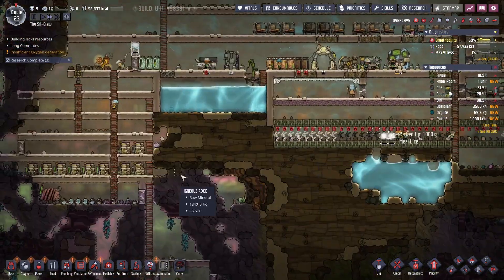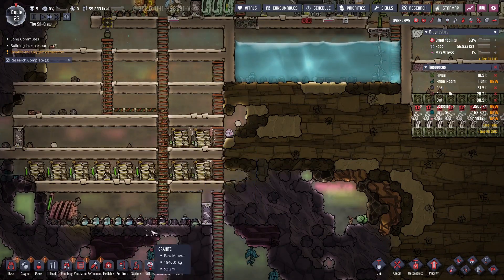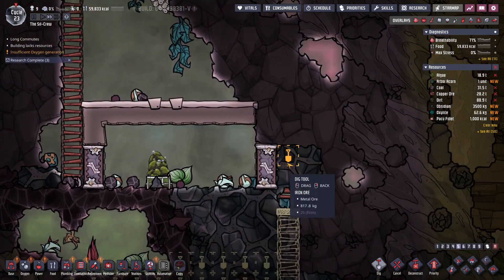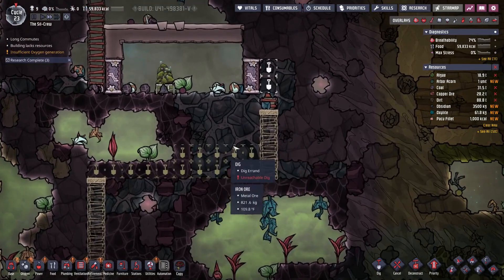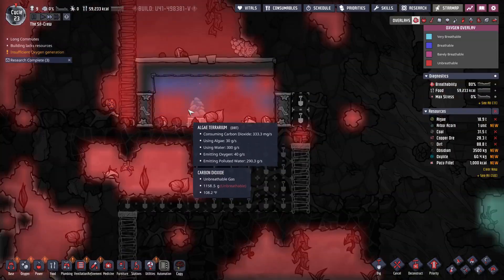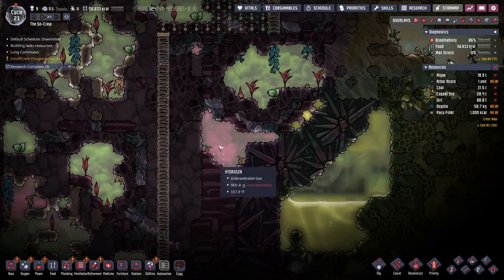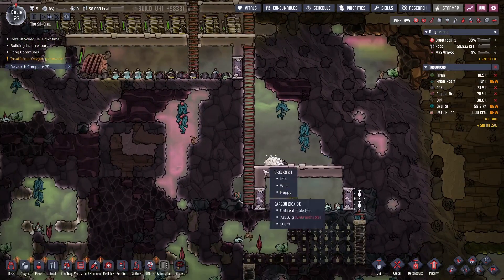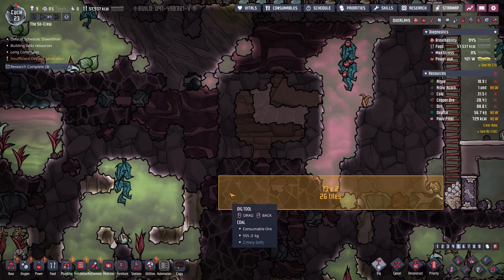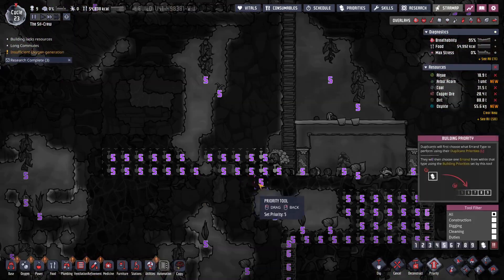There you go. So far we're actually generating power, which is good. Oh wow, look at that. Start making you guys get down more. Just having this small little oxygen deposit — we'll just make it so they can actually stop and breathe. Might come through here. Do we need the coal yet? We don't need it yet, but there's no reason not to take it. We'll make this one priority.